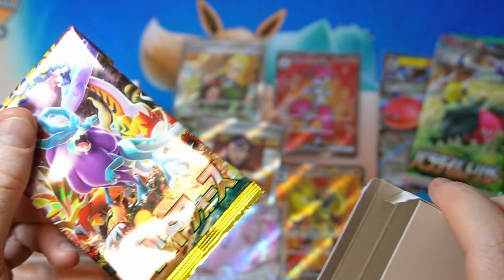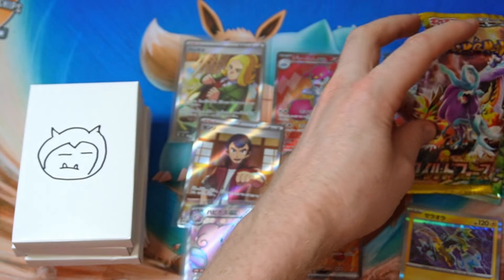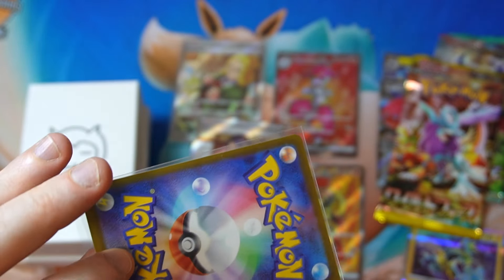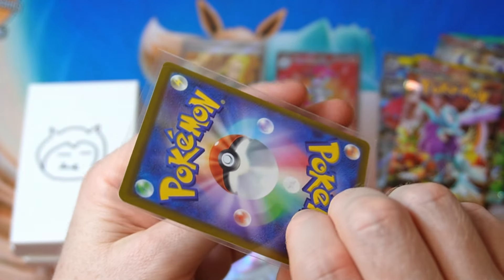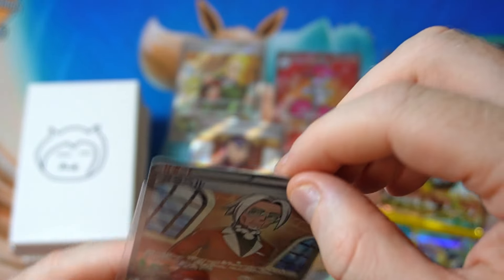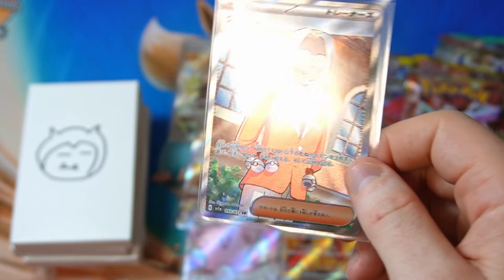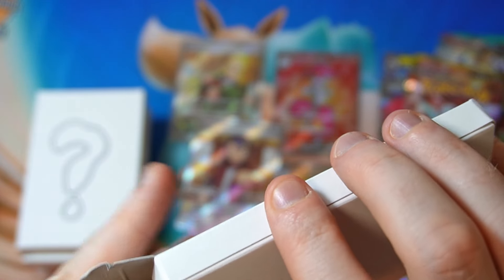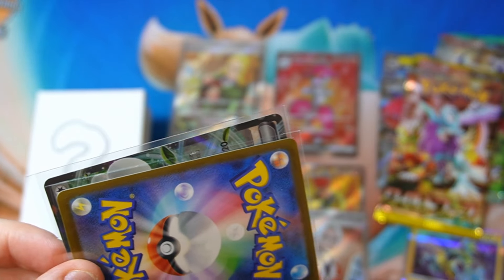Getting some interesting ones — this one feels heavy. All right, Wild Force — we had good luck with that set. Who's this? Is that Clive? No, it's Clovell. There's only one card in there — I was just double checking. All right, we're getting some interesting trainers and interesting Pokémon, so it's pretty good. It doesn't have as much suspense when there's only one card in there.